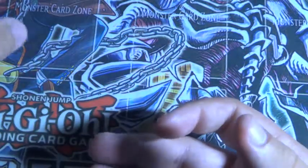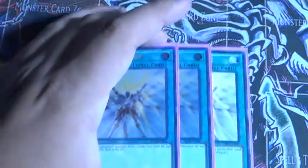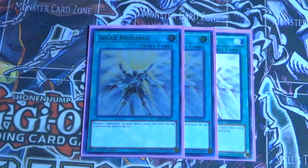That's basically it for the monster count — a lot of monsters, but it's a Chaos Dragon, what do you expect? Then 3 Solar Recharge — you discard 1 Lightsworn, you draw 2, and then you mill 2. That's basically how that works.